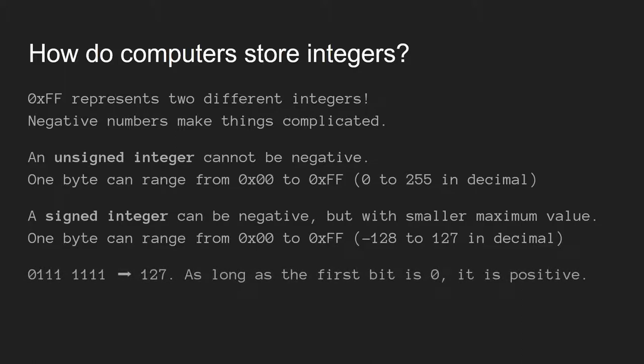If that first bit is set to 1, it's a negative number; if it's 0, it's positive. Because we have one less bit to store the actual number, it's a smaller range. One byte as signed can range from negative 128 to 127. So in binary, 0 followed by all 1s represents 127 — that's 2 to the 7th power minus 1. If you add 1 to that, it becomes 1,0,0,0,0,0,0,0, and now that first bit is 1, so it's suddenly negative — you get negative 128. This can be super inconvenient because you'll add to a very large number and suddenly have a very small negative number.